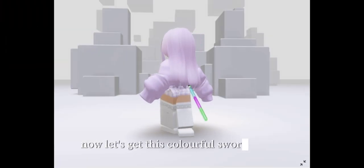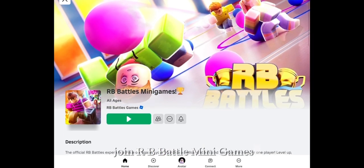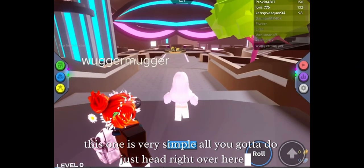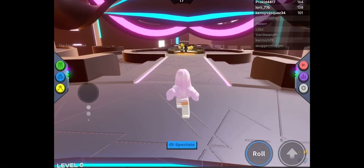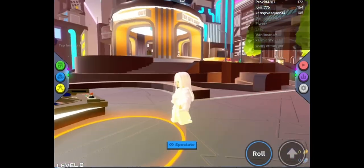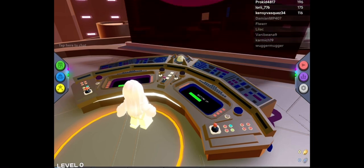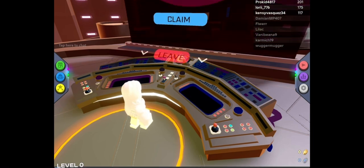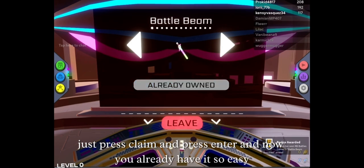Now let's get this colorful sword. Join RB Battle Mini Games — this one is very simple. All you gotta do is just head right over here, click interact, press claim, and now you already have it. So easy.